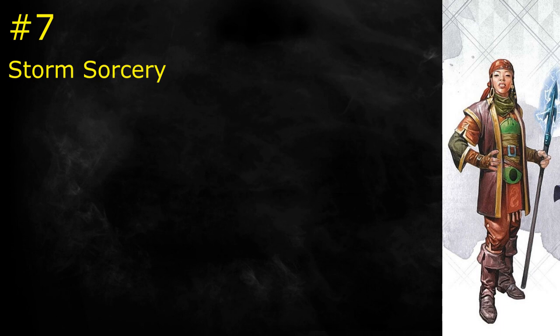It starts off by allowing you to read and speak Primordial — a ribbon feature. The real first-level feature allows you, when you cast a first-level spell, to have a gust of wind pick you up and fly 10 feet. Of note, that's just 10 feet — at the end of 10 feet, if you're not on the ground, you plummet. If you're sitting where you should be as a squishy sorcerer, way behind the lines, 10 feet isn't going to get you very far. This is only with a leveled spell, not a cantrip, so this doesn't give you automatic flight. It's useful for a little bit of positioning, but for most battles this will make no difference, and you're using your bonus action to do it — sorcerers often have other things to do with bonus actions.